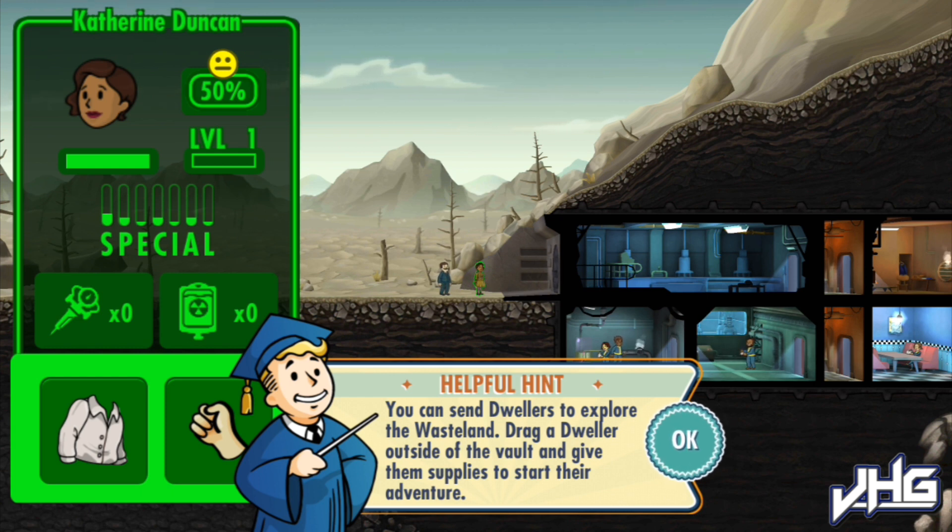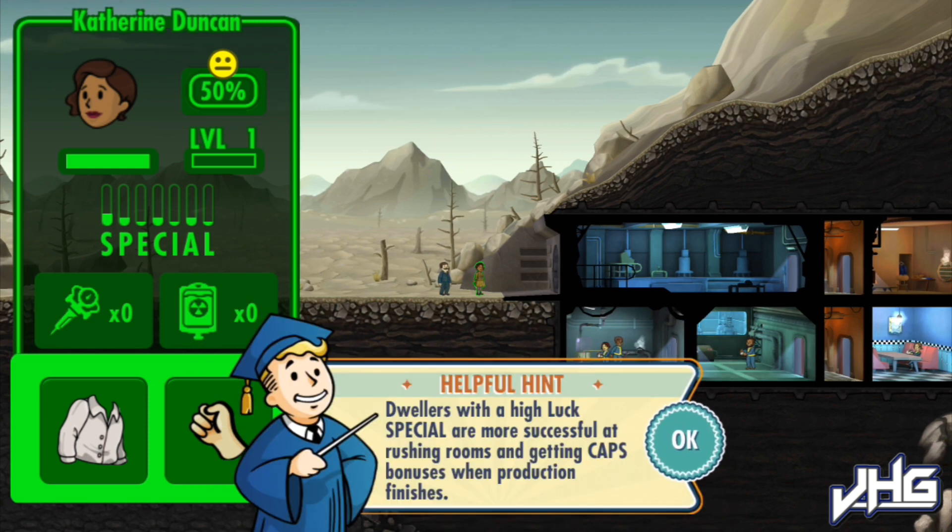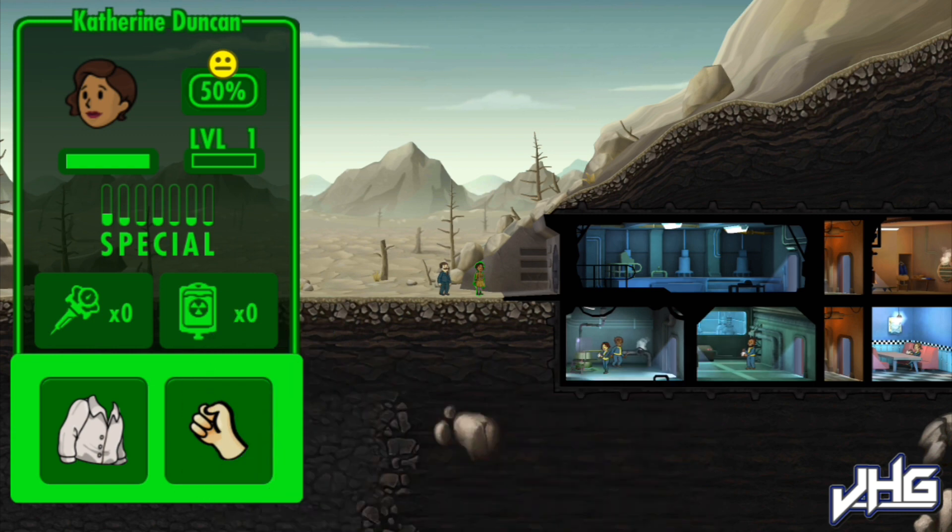Apparently you can send dwellers to go and explore the wastelands outside your vault, and they can find caps and weapons and gain XP from killing stuff, which is a pretty cool idea.